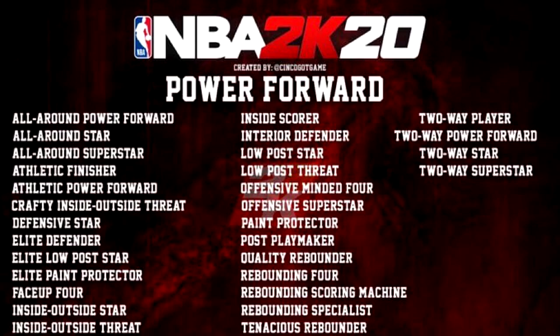For power forward and center, archetypes include 'Rebounding Four,' 'Rebounding Specialist,' and 'Rebounding Scoring Machine' — maybe he upgraded slashing and rebounding. Comparing to 2K19, let's say a player was a rebounding stretch. At 70 overall with only rebounding maxed, he's a 'Tenacious Rebounder.' As he upgrades three-point shooting, driving, and rebounding, he becomes an 'Inside Outside Threat.' Then at 99 overall he becomes an 'All-Around Star.' It might not change that dramatically, but these are the kinds of archetypes we could see in NBA 2K20.